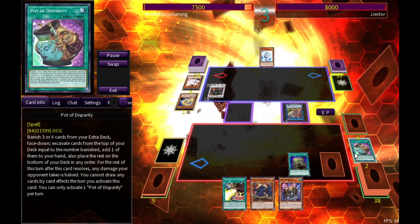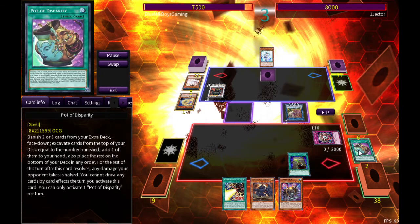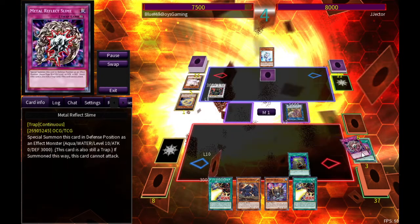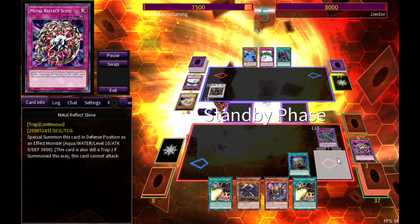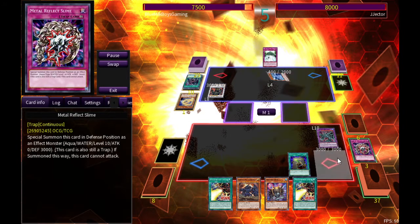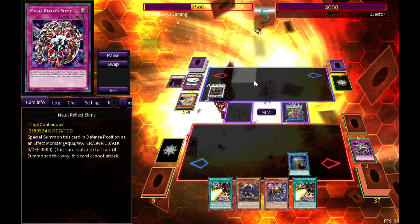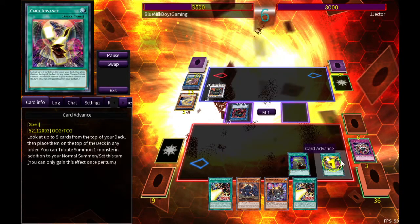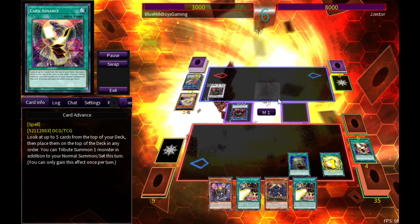Everybody plays Ash Blossom — it's just so funny how often I face it. The important thing when you're stacking the deck, like with Pot of Disparity, is you have to make sure you know not only the card coming next in case Ash Blossom comes, but the card after that and the card after that. You never know what's going to happen, so shuffle the deck if you don't like what's coming. People have weird disruption — I don't really think about True Name being Ash Blossom. It's a skill that takes a little bit to learn. The cool thing about this is it's not once per turn — every single turn, if you can stack the deck, you can just grab the next card. Such a good engine piece, I really recommend it.